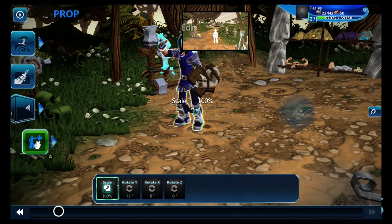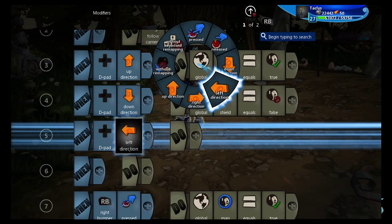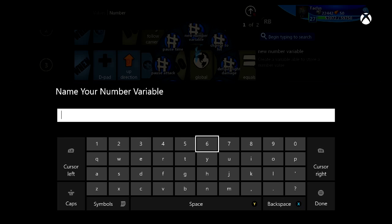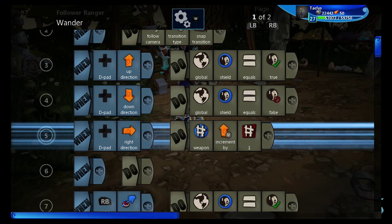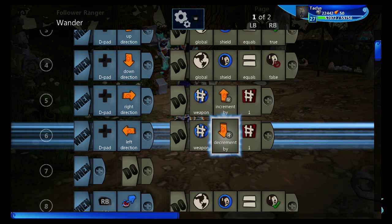I'm going to have the left and right D-pad buttons cycle through the weapons. You can have as many weapons as you want, but I'm going to do three. So first, D-pad right, and we're going to make a numeric variable and call it 'weapon'. We're going to have this one incremented up by one. Copy and paste that, and then left direction incremented down by one. So it increments the weapon up and down by one.